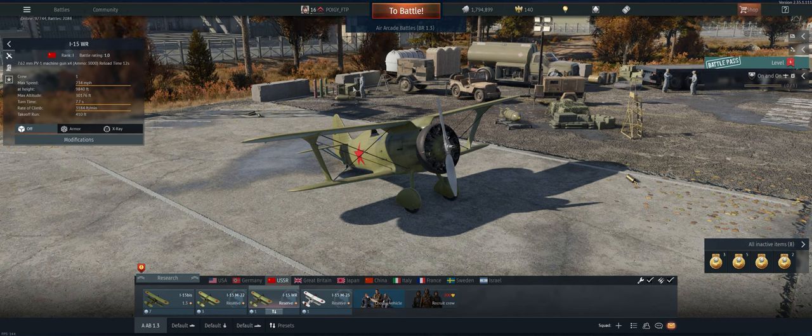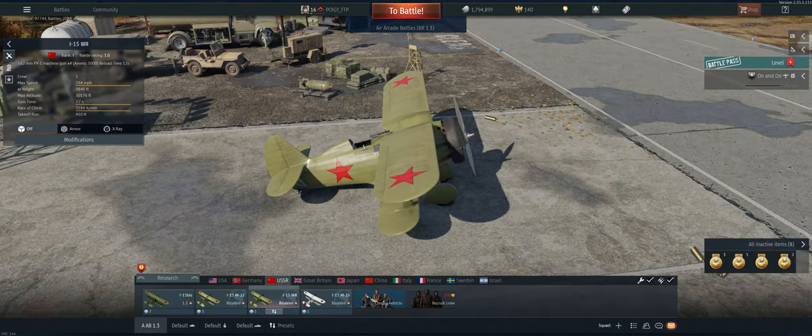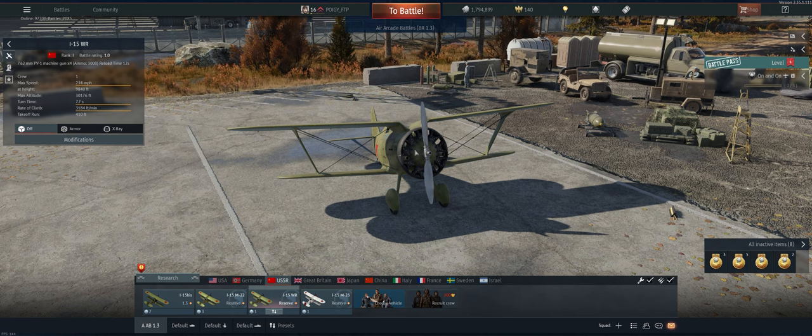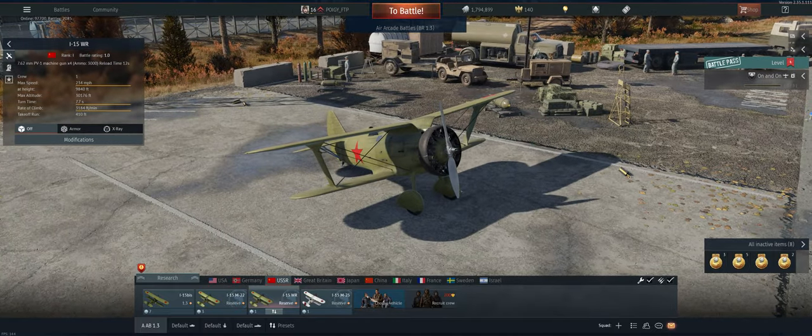Hey guys, welcome back to the channel. Poggy here, getting ready to take out the USSR 1.3 I-15 Bis in Air Arcade. A lot of things in the positive column for this plane: climbs well, it's fast, holds energy well, turns extremely well, and it's got four guns on it, which is pretty amazing for 1.3. Really nothing in the negative column for this one, so let's take it out and see what we can do.